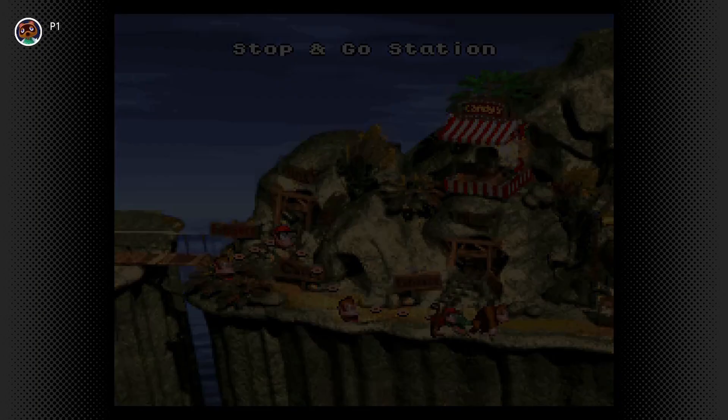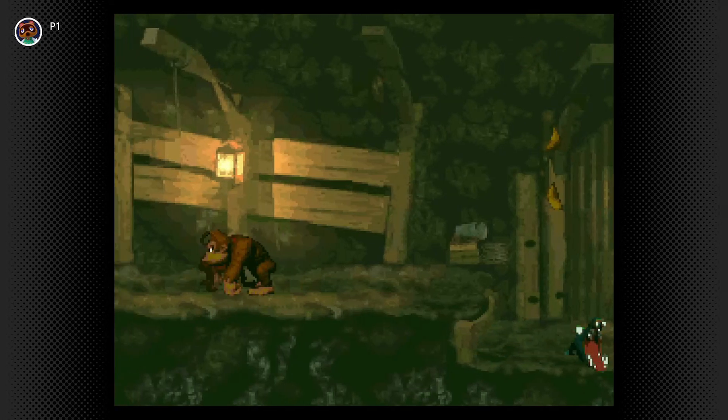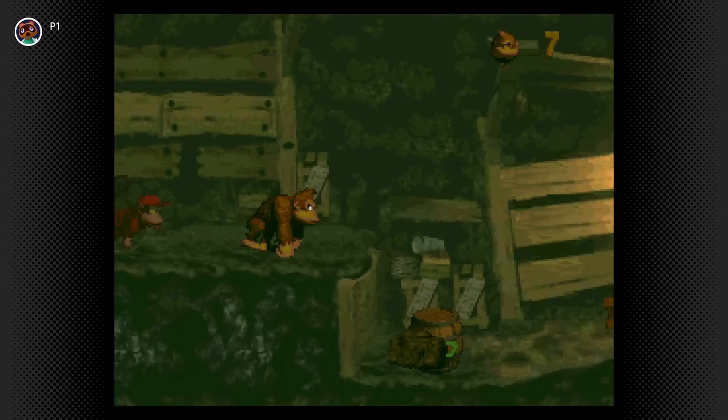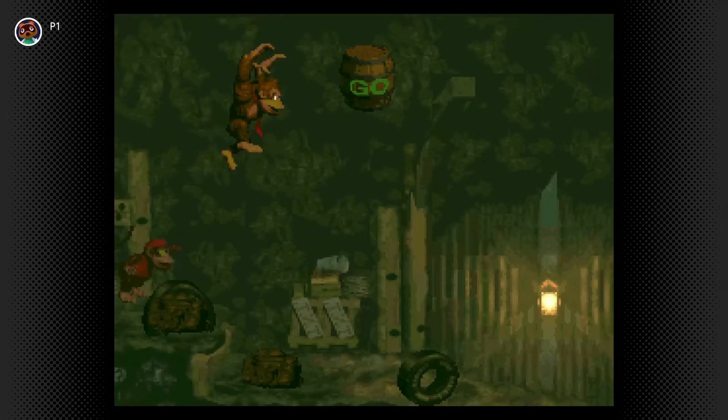This one for Stop and Go Station is really simple — just hold left. Just a few scary critters to avoid and you're at the end of the level.